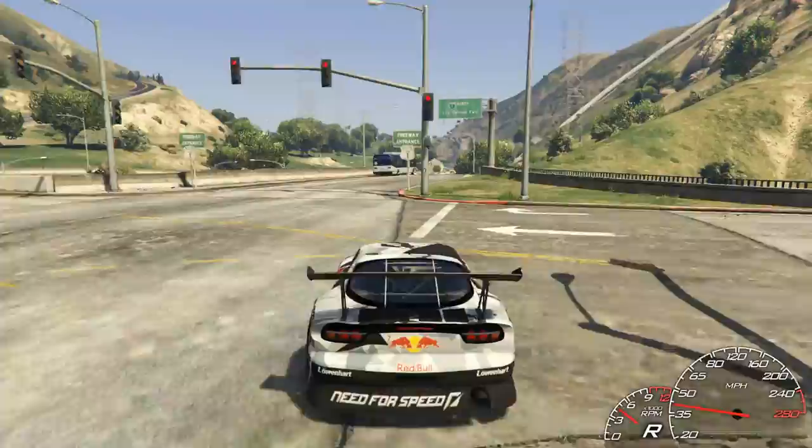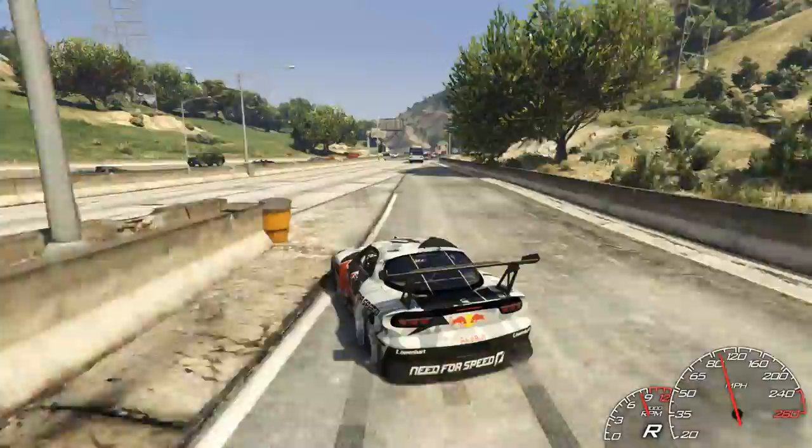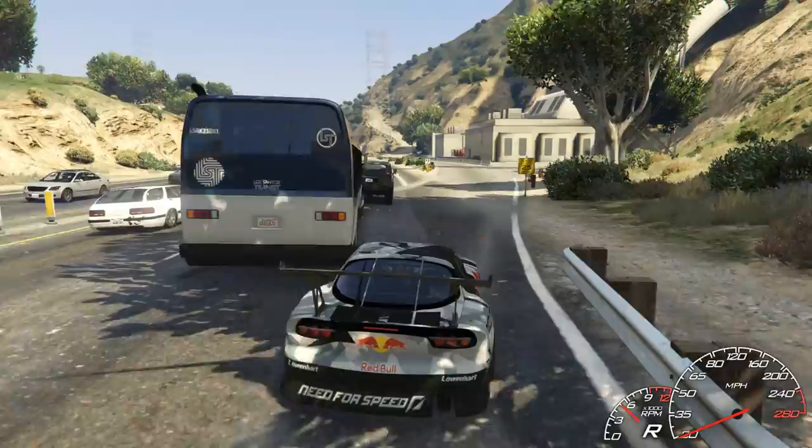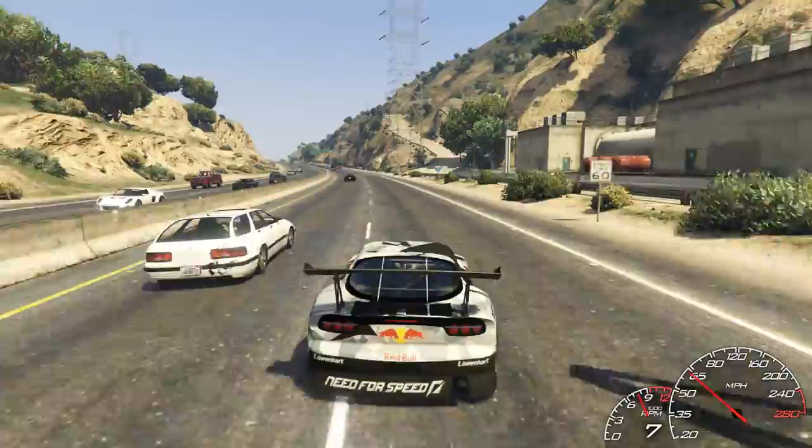We're going to the motorway — let's see how quick we can get that bus to go when it's freaked out and running away from us. Come on bus, let's go onto the motorway. We're just going to go straight to the back of a ruiner. The buses are quite difficult to weave through traffic. I don't think the bus is going to really be able to do this — let's go see what we can get out of the Mazda.